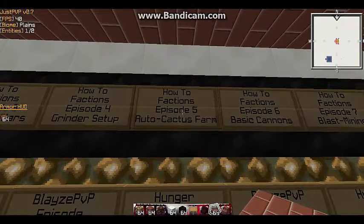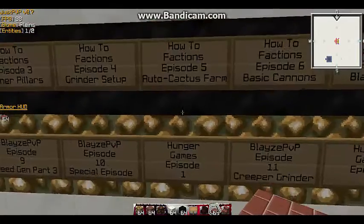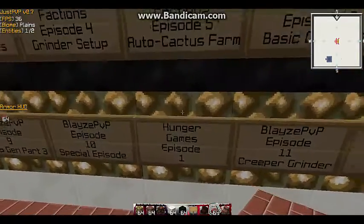The fifth day is how-to factions episode 5 — the fastest way to make an automatic cactus farm and why it's useful. There will also be the first episode of hunger games.